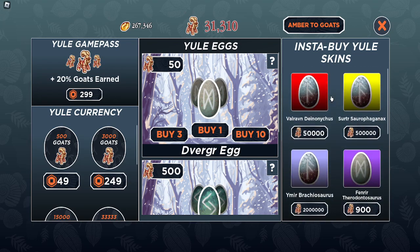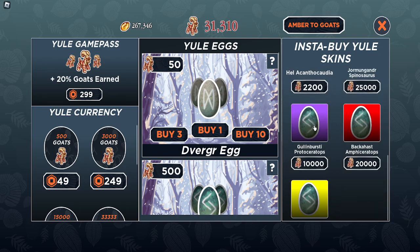If you go here to the Yule shop, there are two new skins: the Valerian Deinonychus and the Protoceratops skin — I'm not going to be able to pronounce that.